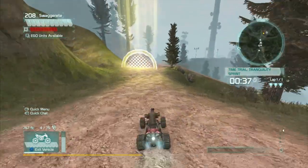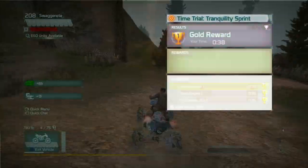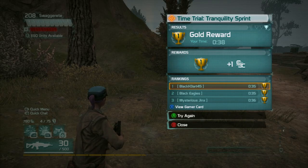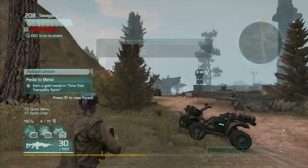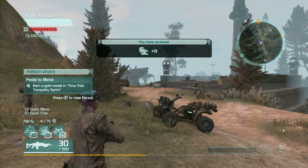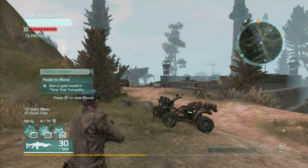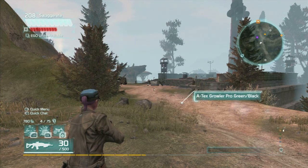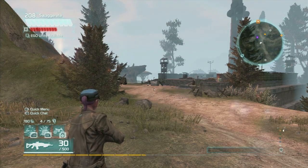It actually looks like it takes away — it gets me down to two — but 38 on the dot is the requirement for gold. So there you go, we did get gold! We will be doing these little extra missions for everything, and as you can see, I've already gotten silver. Pedal to the metal, I got earned gold. Check out GameGuideCentral.com and our channel here for lots of Defiance videos. Subscribe, thank you.